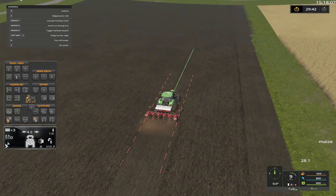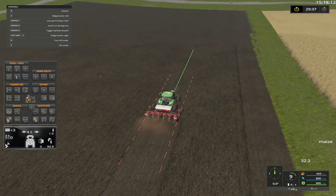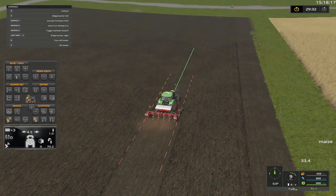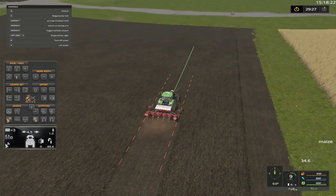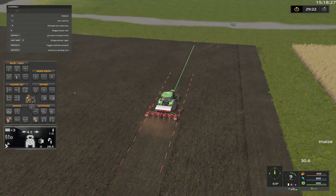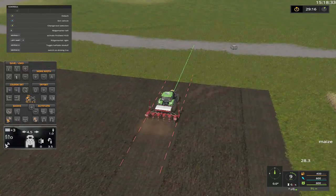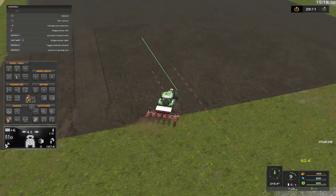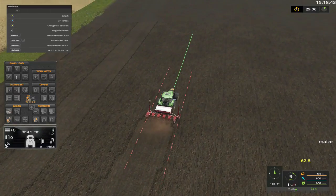I'm going to buy that field of potatoes so we'll have it, and then I'm going to have to do a couple missions so we can lease a potato harvester. It won't let me go into the store. So okay, that will work. But anyway, I am out of time. I need to go out here and do a couple things.